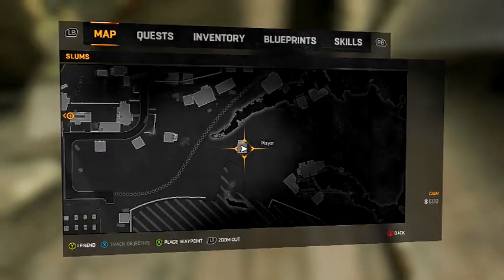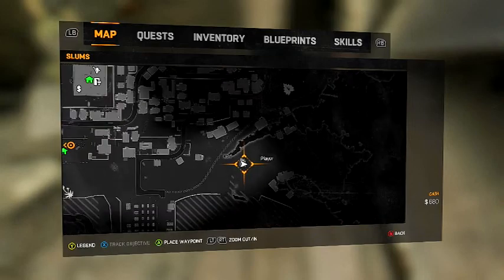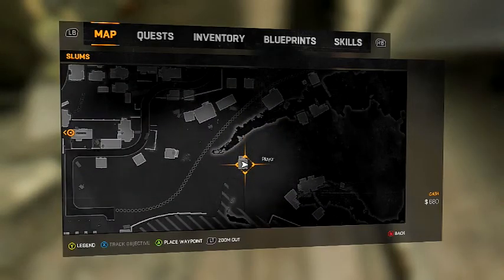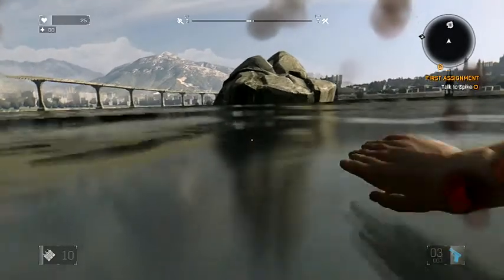Let me show you on the map where I got it. Zoom out for the folks watching — right down from the safe house, and you're in business. You exit right out of here, then you swim out into the bay straight down from where you picked up the gun.